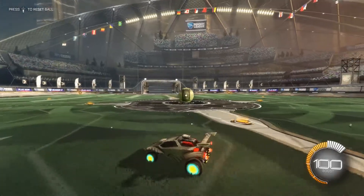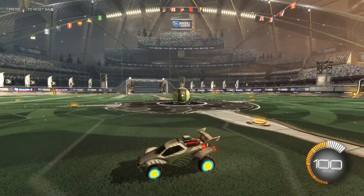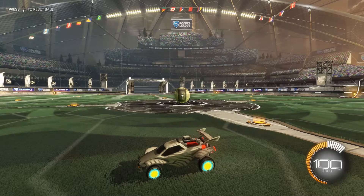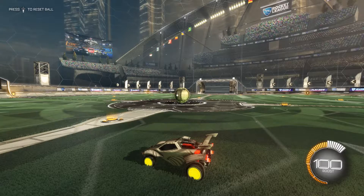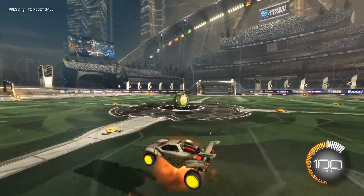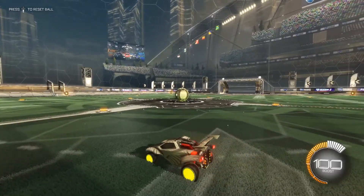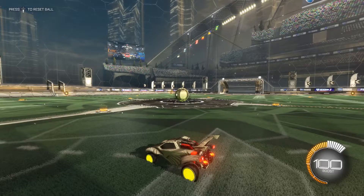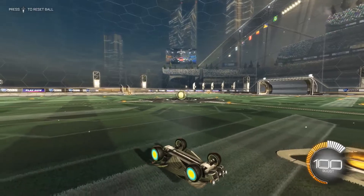I'll go through step by step how to do it. The first step is to do a flip cancel backwards. In order to do that you have to do a back flip, and around the end or the middle of the back flip you push your joystick directly up. So you do the back flip and then you push your joystick up — if you do it faster it'll look like this. And that's step one.